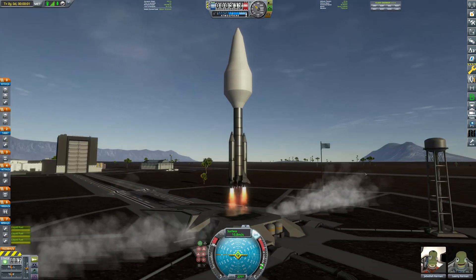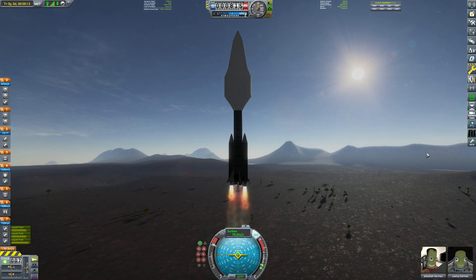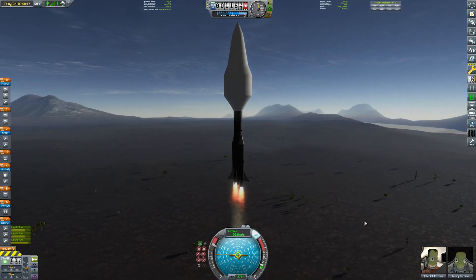Welcome back to Kerbal Space Program, again with another really ugly rocket. Inside this fairing, we've got two planes: a big SSTO and a small regular plane.